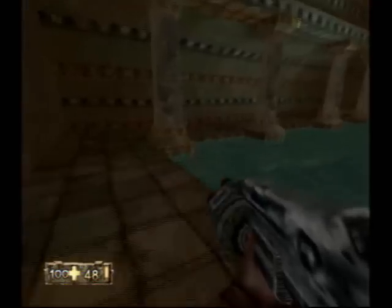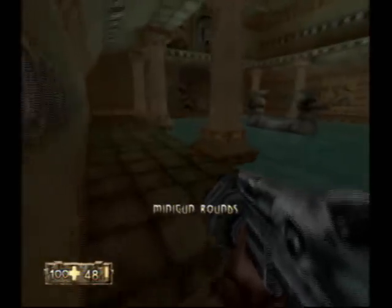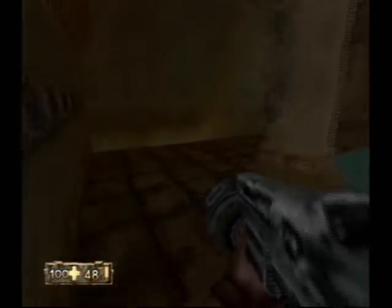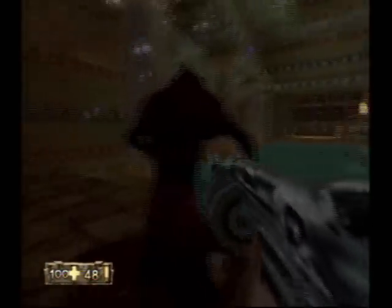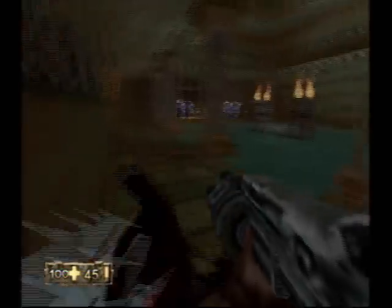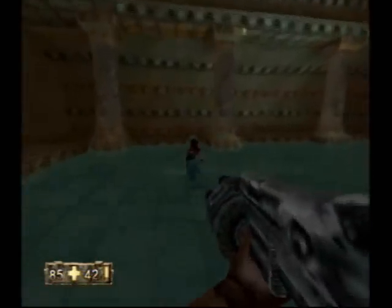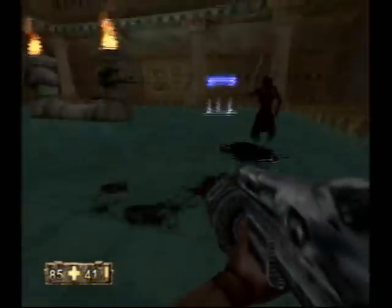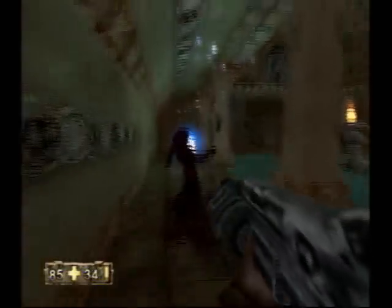Once you come in here, I think the door will close behind you once you get far enough into the room. And there are some minigun rounds. They will teleport right in front of you, so if you want to just hang tight and then shoot them as soon as they appear, you can do that. It's just that they can swing those weapons pretty quickly, so I don't know how much damage you're going to take in that time.